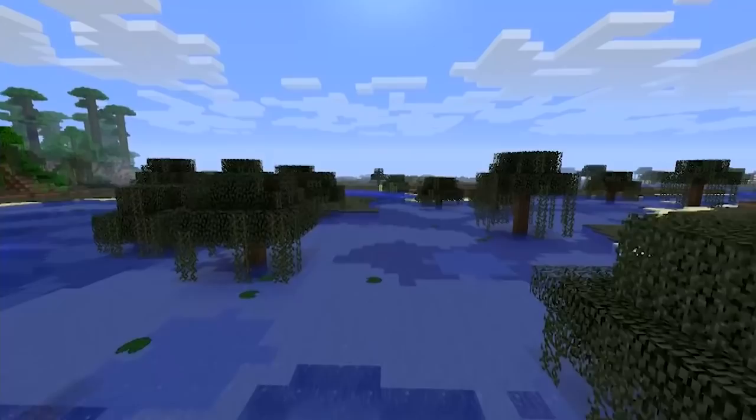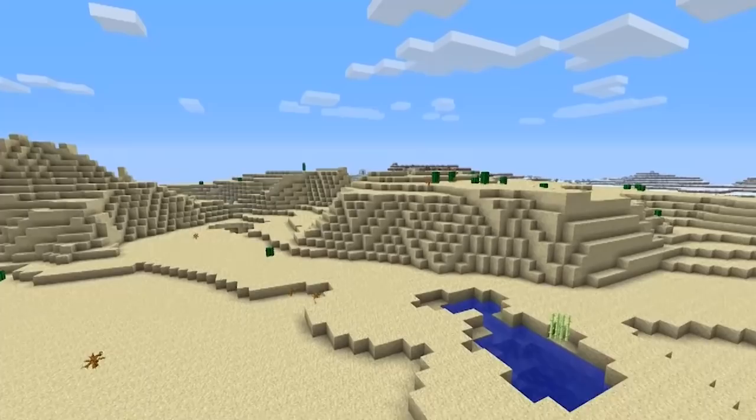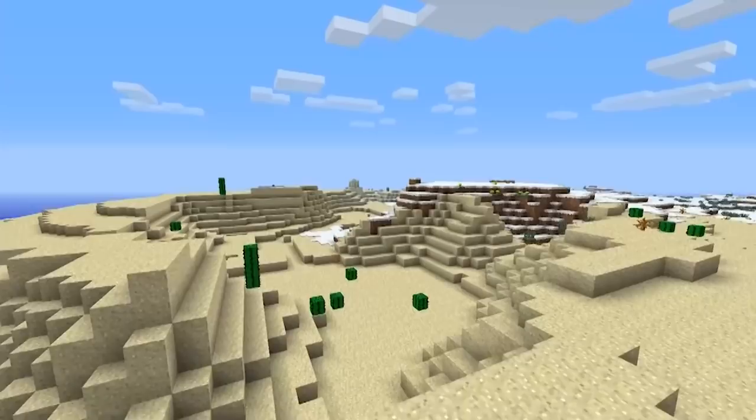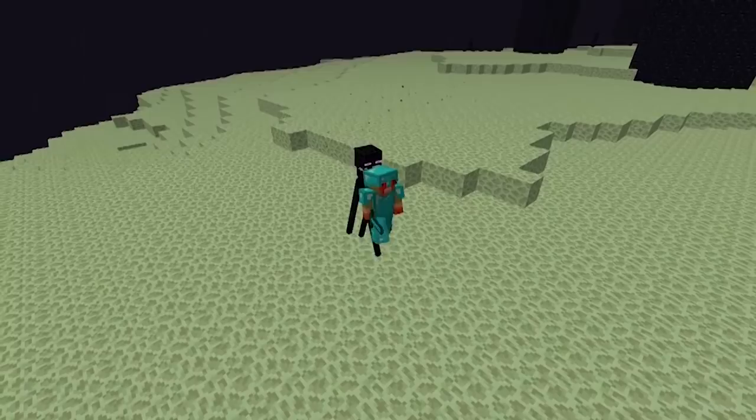Number twenty-four: Minecraft Alpha 1.2's Halloween update also brought a huge change that would forever change terrain generation — biomes. After they added the concept of biomes, terrain generation got a lot smoother and Minecraft worlds started to look a lot nicer and more varied. Don't you guys love when they add new biomes these days? Because I sure do — there are so many of them today.